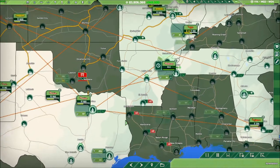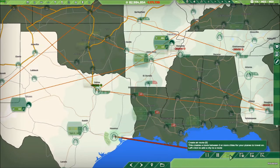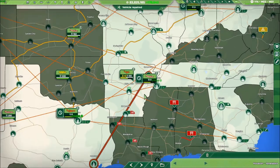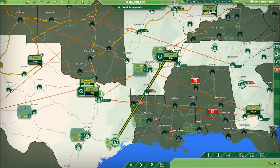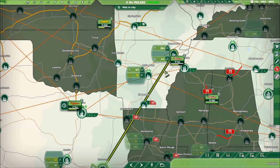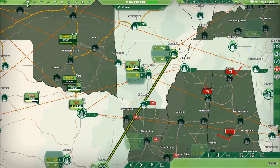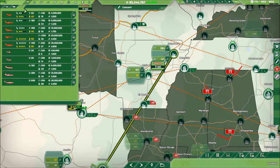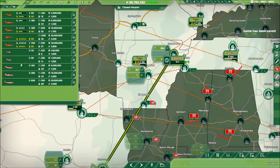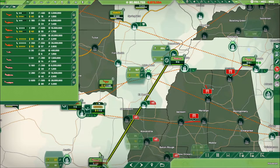Jonesboro has an airport. Here we go. Jonesboro — what do we got? We got people and we got cargo. Of course, I'm most interested in this case in the cargo. So we need an airplane. I'm thinking the 160. Let's look at price.